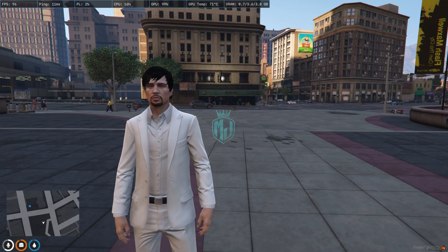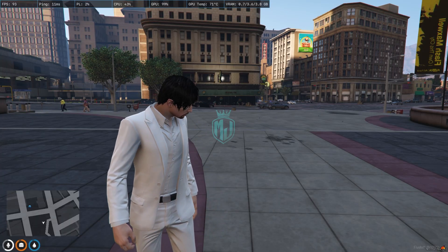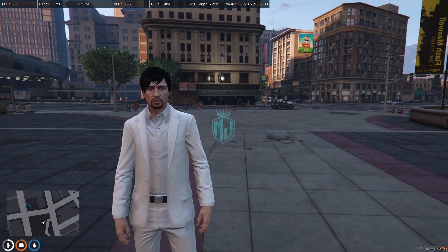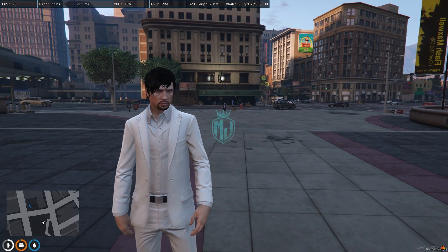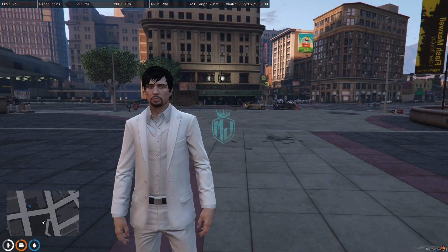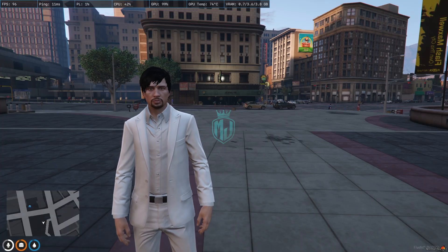we are going to install an AFK script in our FiveM server. This is not a normal AFK script where the player gets disconnected or shown a cinematic camera when going AFK. This is totally different — in this script, you will get to see an NPC-like concept. Whenever our player is AFK for some time, they will act and behave completely just like an NPC.